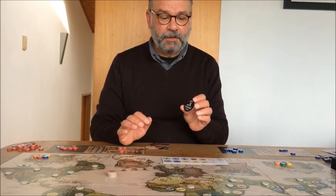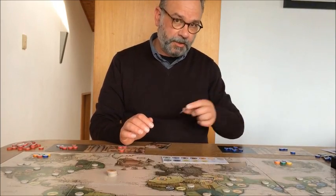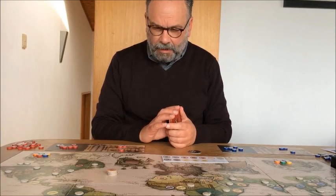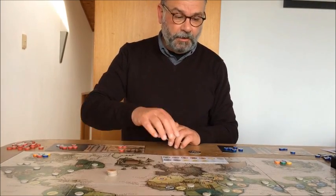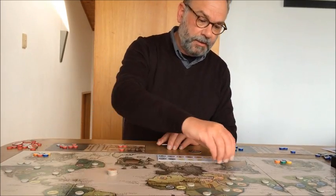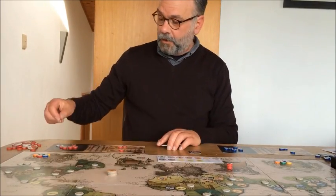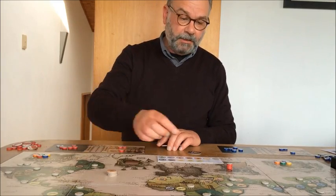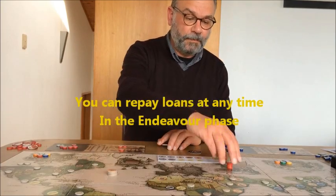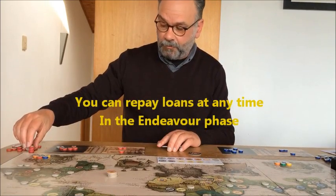If there's no clear monopoly leader, the first player token just passes to the left. If you have loans — because you can take out loans in this game — loans attract interest, so you add one more to your loan at the end of every game turn. I'll talk about how you pay off and get rid of loans later.